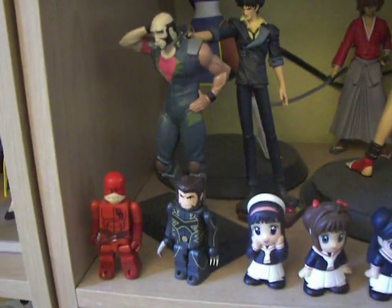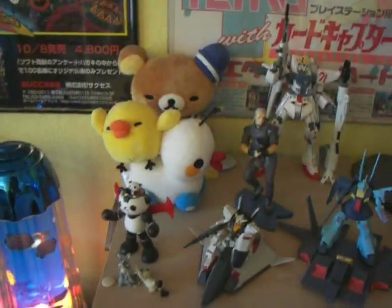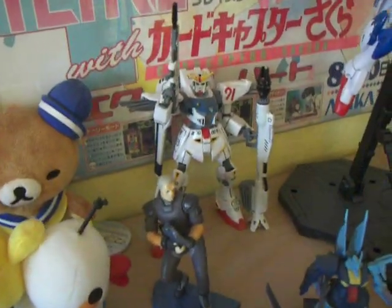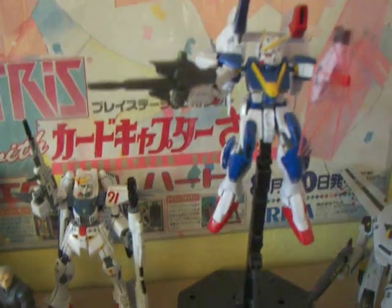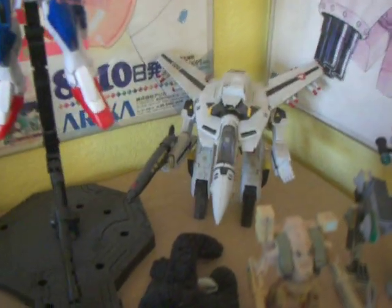More neat stuff. Got some Kubricks. More figures — there's Ayakawa from Orange Road. In the back there's Cobra. Got some Dead Relief figures, Muppets, Gambit. Up at the top, got the Gundam F91 model I built, the V2 Assault Gundam, a Macross Valkyrie model I built, and some more neat toys.